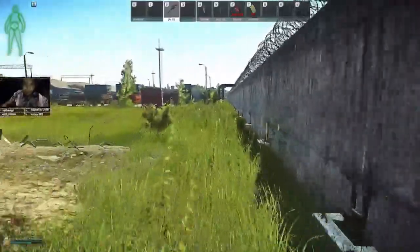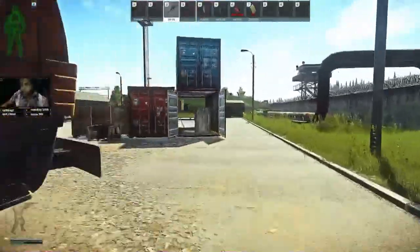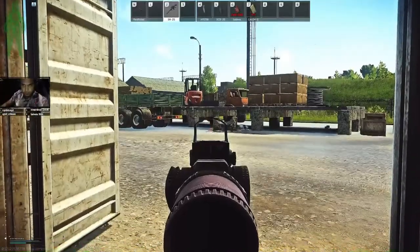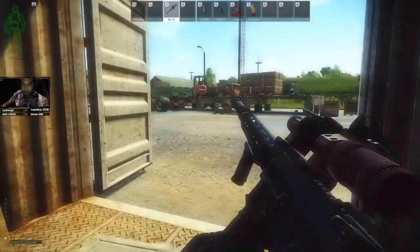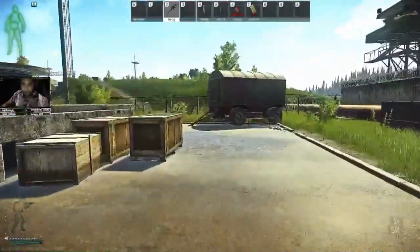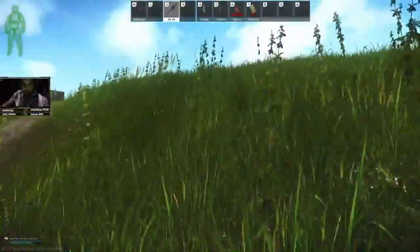We're going to want to rotate in case he somehow knows our last position — it's always risky running across this wall, but some risks you just have to take. Get our back in here — our back is probably clear and if it isn't it's got some good cover. Good thing we killed that dome guy and checked before we tried to loot the body — dome can see the top of here pretty well.